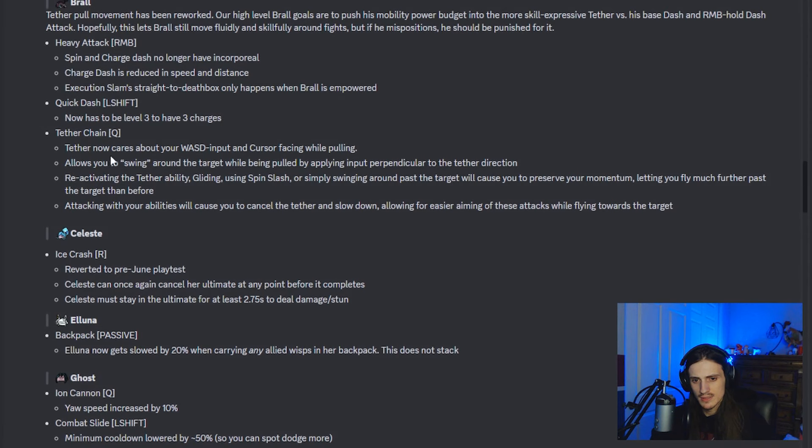They added a couple of buffs to counteract some of this because they wanted to shift the power of his movement into his tether chain. You can now mess around with it more based on your WASD input and cursor facing. If you're swinging towards the top and put your cursor out towards the right, you'll swing out more. If you reactivate the tether glide or spin slash, you'll be able to maintain momentum a lot more so you can fly further. Attacking will also allow you to slow down. It seems like they want the tether to be your main engagement tool versus charge dash as it was before. Nothing too crazy on Brawl — he's not absolutely cooked.